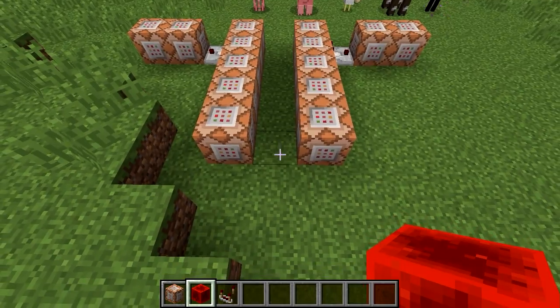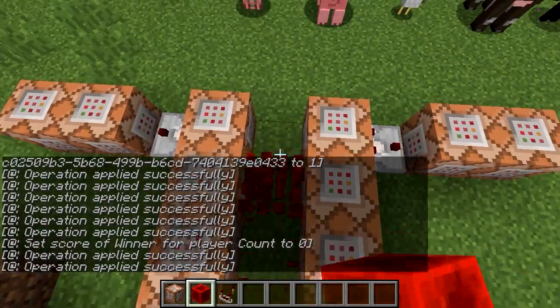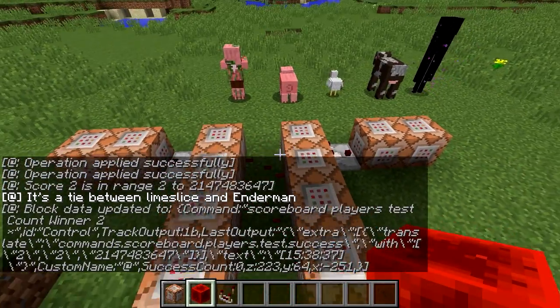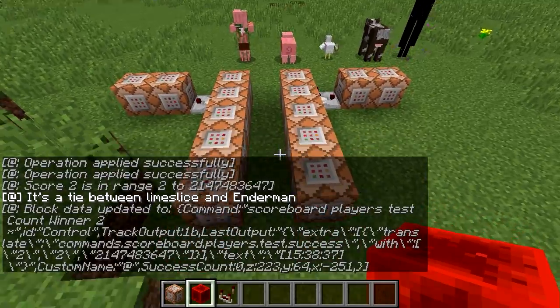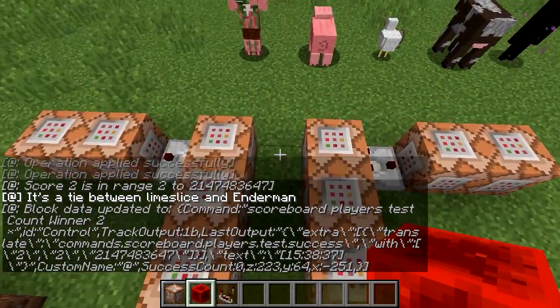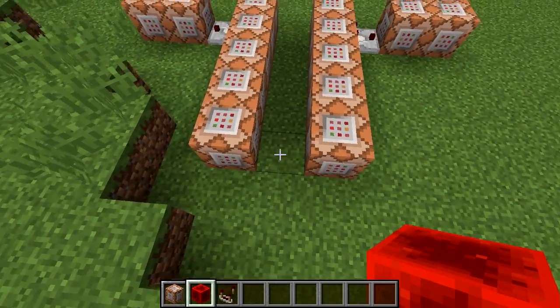The important thing here is when you want to run this, you should probably not do it one block at a time like this, because then there are points in between where the score can change, and that would potentially be bad. So just use a fill command — fill them all with something, and then fill them all back with air or some other block than redstone blocks.